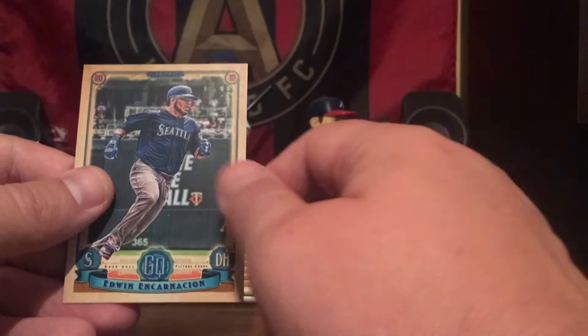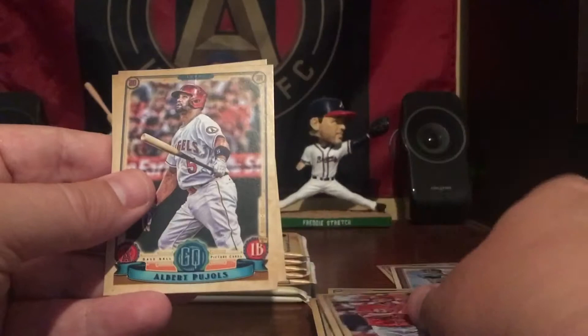Alright, next pack. Got Mike Clevinger, Joey Votto, Dakota Hudson, Scott Schebler, Albert Pujols, and Tyler Glassnow.